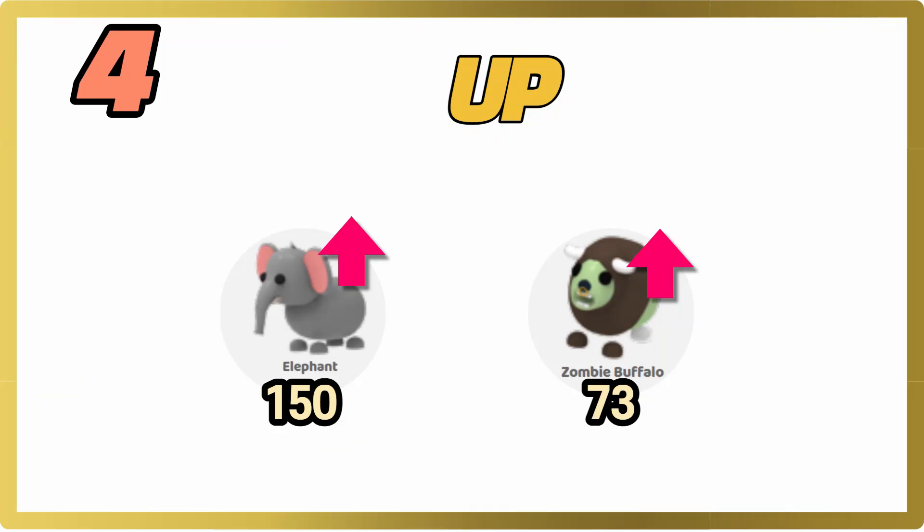Fourth, we have the pets that are going up in value, which are the elephant and the zombie buffalo. For some reason I feel like the pets that aren't legendary, like the elephant and the zombie buffalo, are actually going more up in value than the legendary pets.